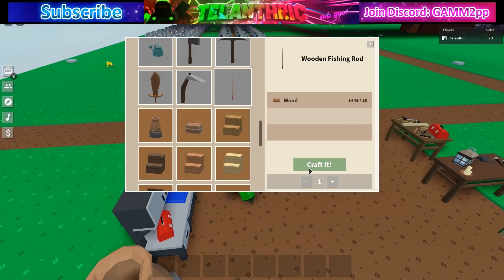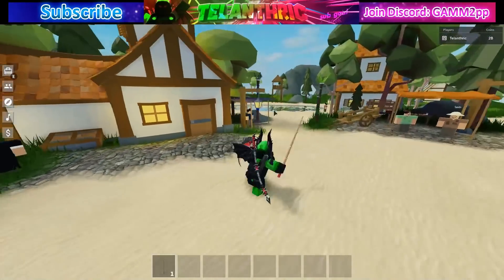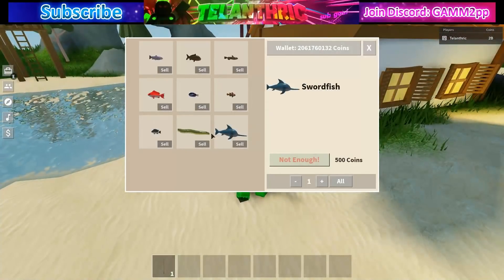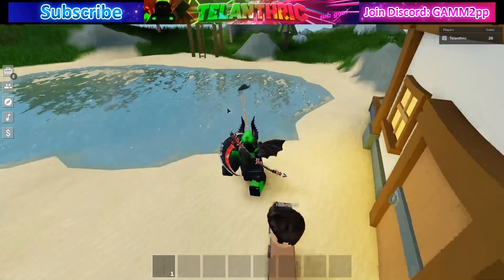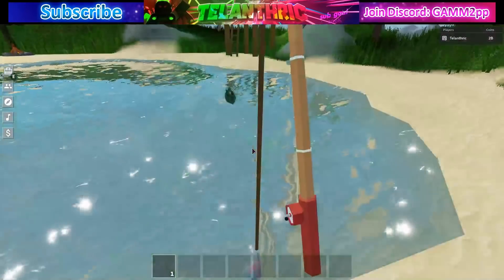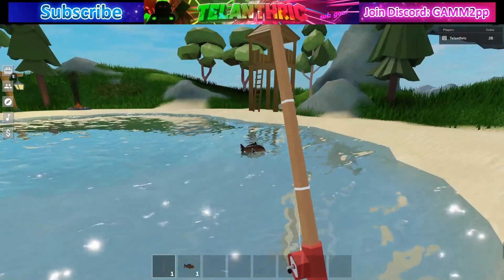There's the wooden fishing rod — let's go fishing and see if we can get something good on our first catch. There's the pool over here for fishing, and there's a fisherman now. You can sell him stuff — the swordfish is 500 coins, the lower stuff is not many coins. You can apparently instantly get fish just by seeing them under the water, so let's try to grab one.